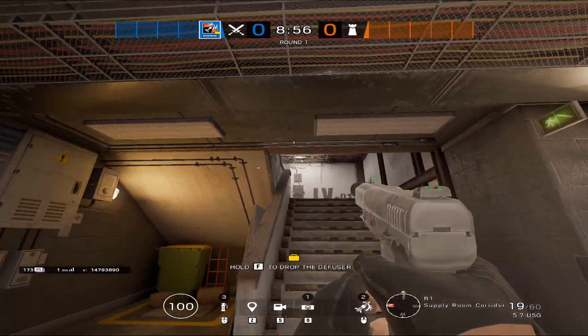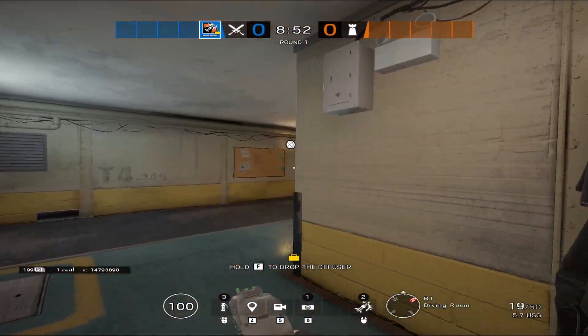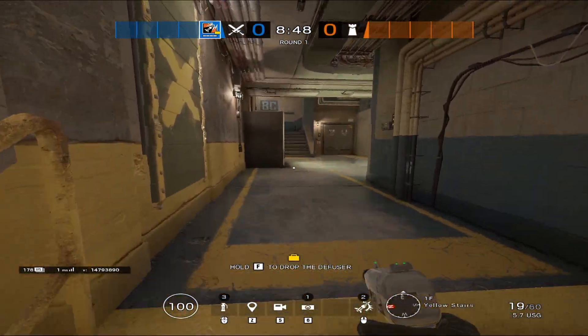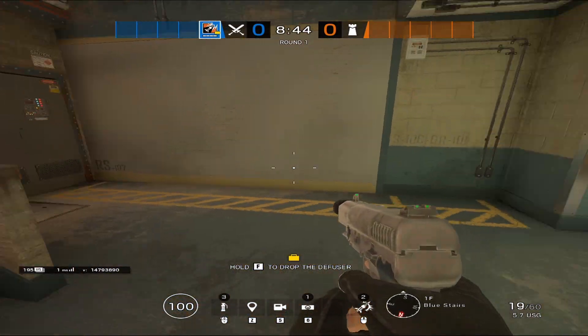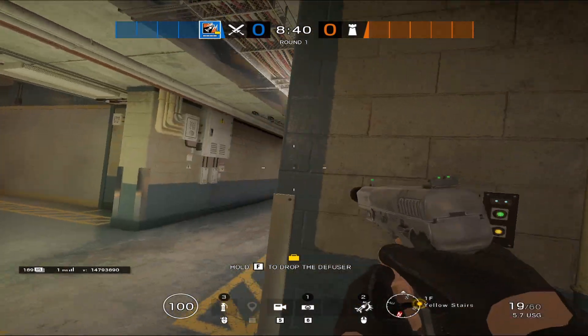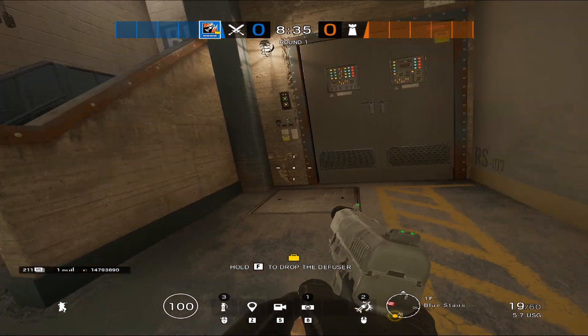So we have your main stairs here. I'm going to go up to the other side. So these are your yellow stairs because of the yellow part on the wall. So we have your yellow stairs which lead into your skybridge stairs. This hallway - if somebody's top of the yellow stairs, you'll just say top yellow stairs. If they're on the bottom of the skybridge stairs, you'll just say bottom skybridge stairs.